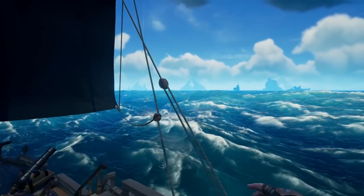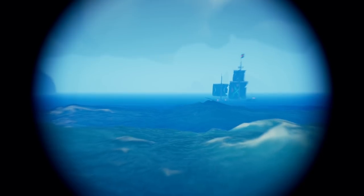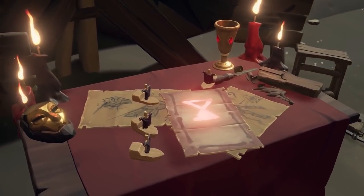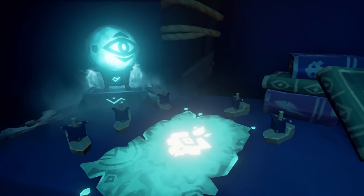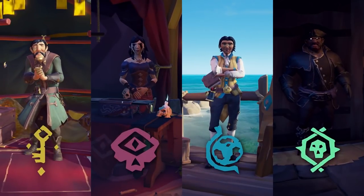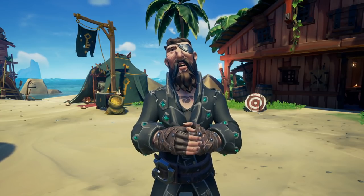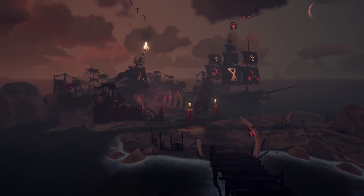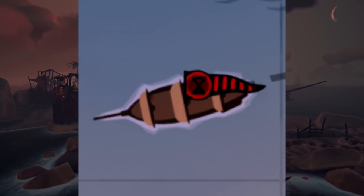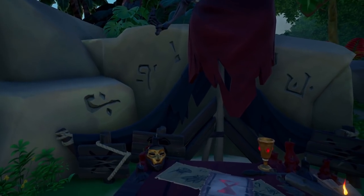Now let's talk about choosing a safe-ish server. I say safe-ish because none of us are really safe, especially if Stray Chris the Violent One is sailing. If you are a sweaty pirate like me, there's nothing you love more than seeing a bunch of tiny ships on emissary tables — this means there's a lot of other people on the server. However, an active server might not be your best bet if you're looking for a peaceful sail. You also want to check to make sure there are no grade five reapers on your map if you plan on raising an emissary flag, as those scurvy dogs will be able to see you right away.